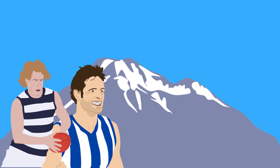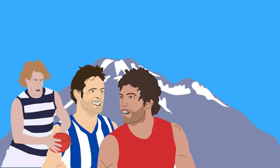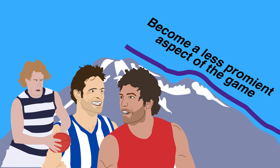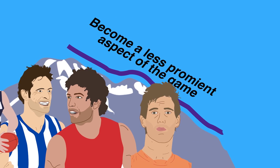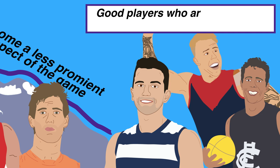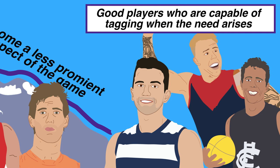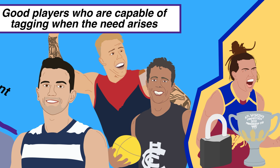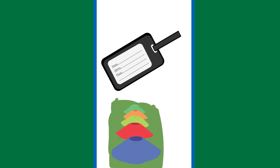From its peak in the early 2000s, when players like Cameron Ling, Brady Rawlings, and Brett Kirk were given a run-with role every week, it's undeniable that tagging has become a less prominent aspect of the game in recent years. While Matt de Boer will still tag whenever he's included in the side, the norm has become using players like James Harms, Mark O'Connor, and Ed Curnow — all good players who are also capable of tagging when the need arises. Brisbane's Kaitie Spark demonstrated that taggers can still be an important part of successful teams, as her shutdown role helped the Lions secure their first AFLW premiership.